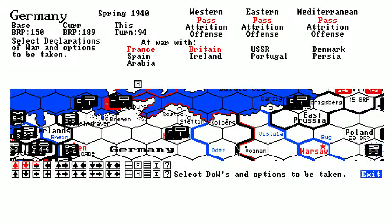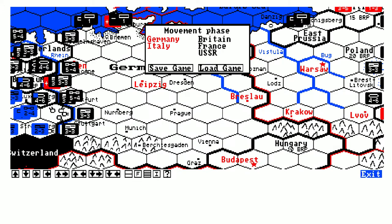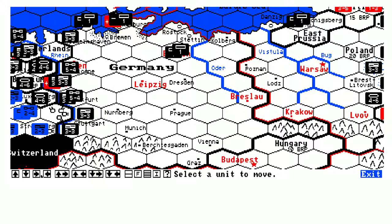Ten pieces of U-boats and the western offense. Mediterranean attrition, eastern attrition also. I will not bring any more — I will use the units. I need the points for the units. Movement phase — let's just keep that going. They actually brought in extra units here.